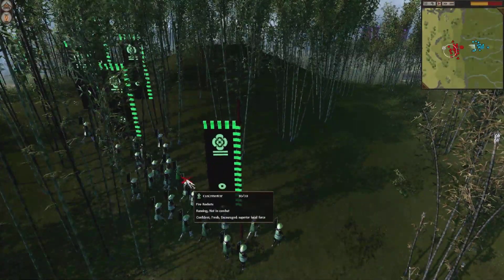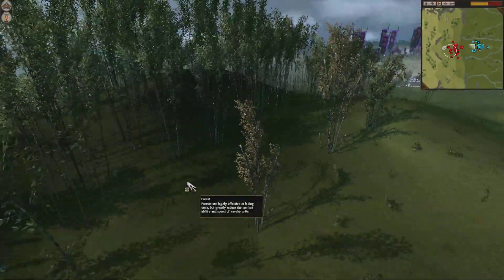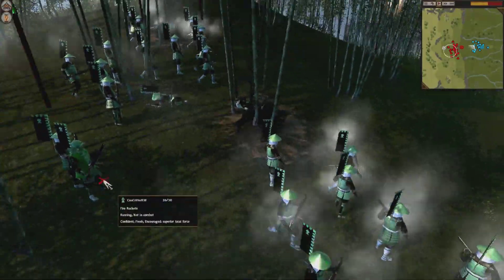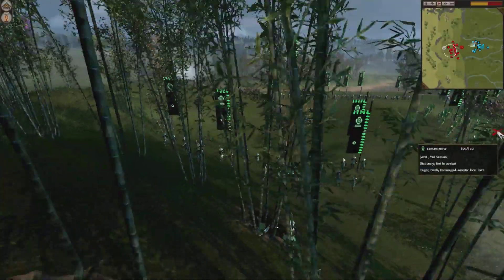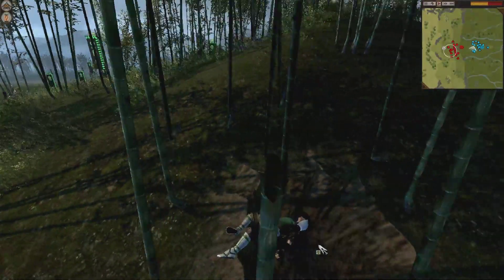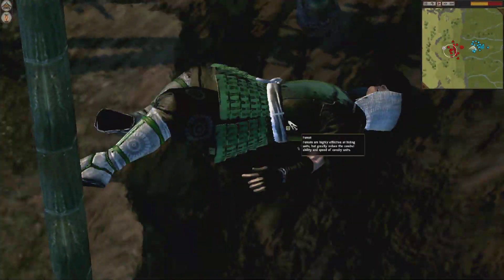These units do have some chevrons. Fire Rockets are more accurate, it seems like, than manganels, though they do have less range. We'll watch them fire — oh, check that out! That was like a backfire! Knocked a couple of them over and killed some! Oh man, talk about a fail! That poor sap fired the rocket right into the ground and killed himself!